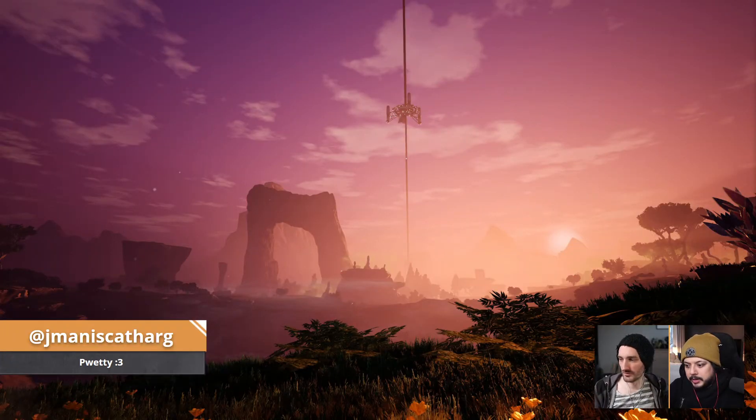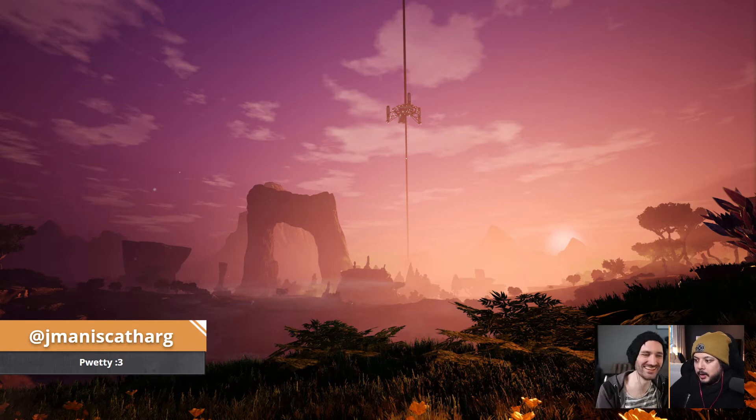First up we got from Jman — Catharg. And I just picked this one, it's just pretty. It's a nice shot. It doesn't sometimes look like it's from our game. And that's the thing — even these stripped-down shots like this, they're still pretty. There are many ways to appreciate the beauty of Satisfactory. Some involve hella refineries, and some are just the sunset and a space elevator. It surprises me that we made a game that's this good-looking.